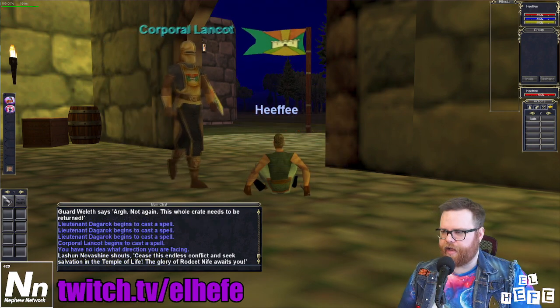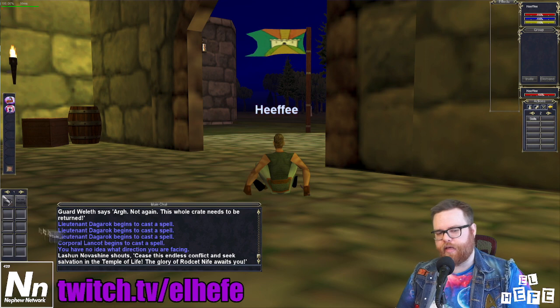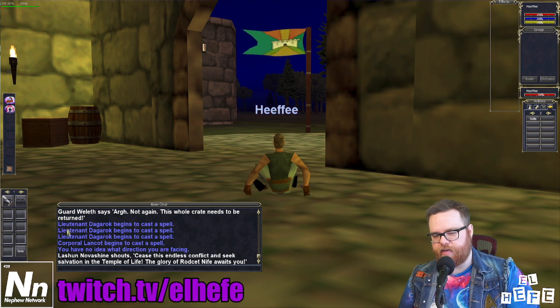Now that I have this Skills button created, I'm going to click and hold to create a new hot button and place it in my hotbar. I place it at slot 10 because that's the button on my keyboard I'm least likely to accidentally press.